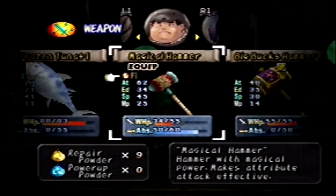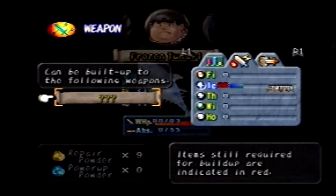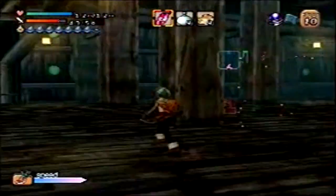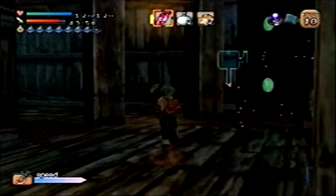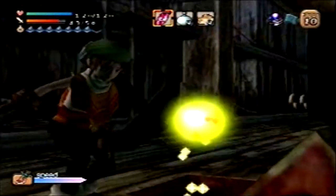I know Yangus' weapon needs ice for its build - not the magic hammer, the frozen tuna. And I have some on there, right? Yes. Well, no use crying over spilled milk. If it gets ruined, it gets ruined. I'd like to build some of his other weapons up, but that might not happen. We'll just have to wait and see.